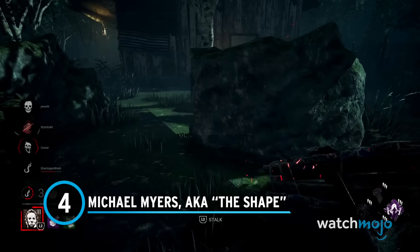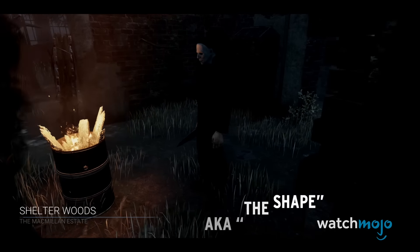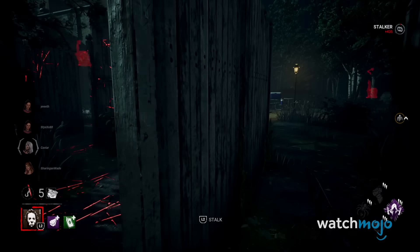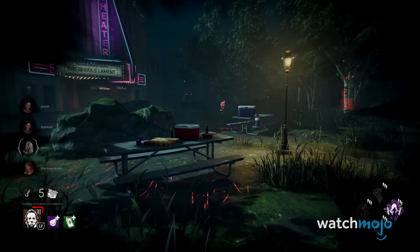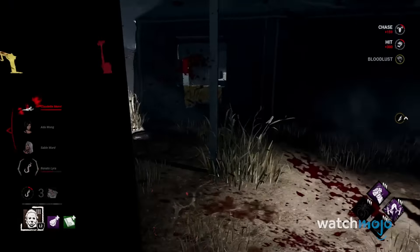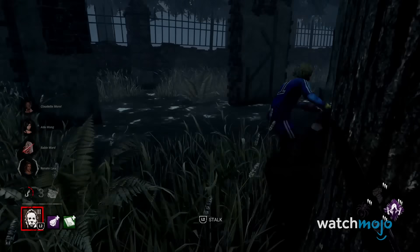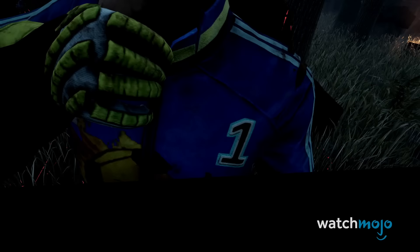Number 4: Michael Myers, a.k.a. The Shape. In all honesty, Michael Myers can be one of the hardest killers to play as. His power, Evil Within, requires you to stalk survivors in order to efficiently down and sacrifice them. This means you may lose out on two or three gens before you can make it to maximum Evil Within. Achieve this, and Michael can down survivors instantly for a certain period of time. Certain add-ons can even let him grab a survivor while their back is turned towards him and kill them instantly.